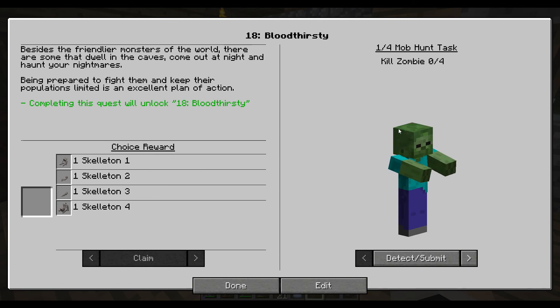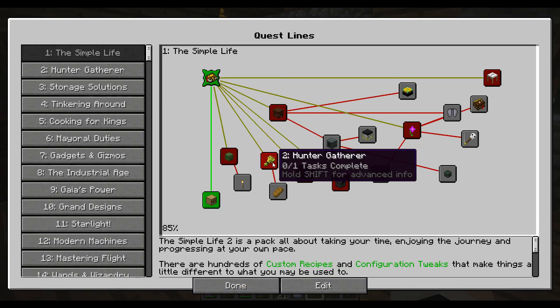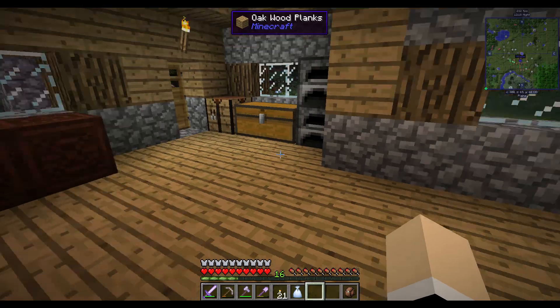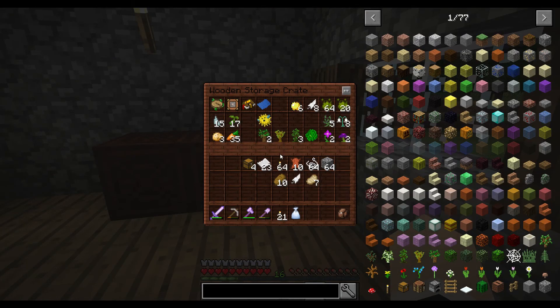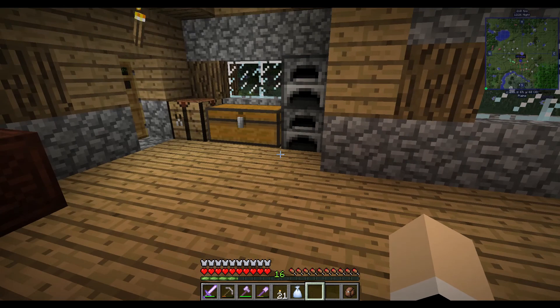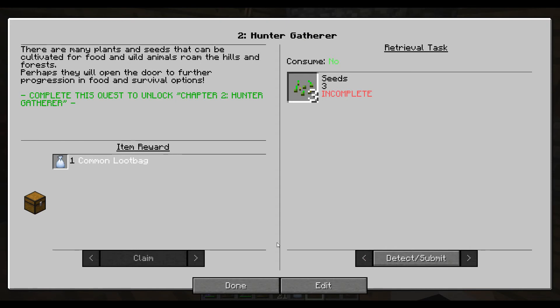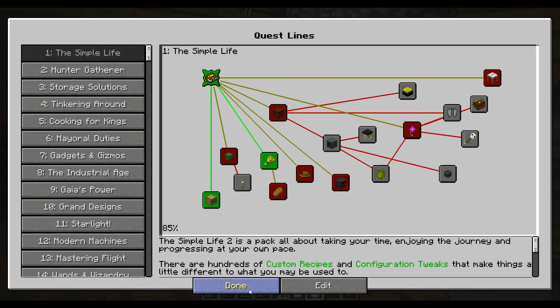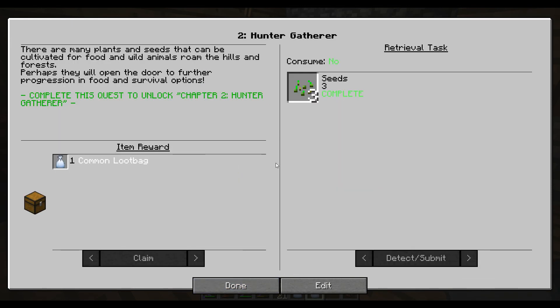Bloodthirsty we cannot do because we're playing on peaceful — I guess that's where the torches are. We need three seeds. We have a lot of seeds because I broke all the grass around the village. There are many plants and seeds that can be cultivated for food, and wild animals roam the hills and forests — perhaps they'll open the door to further progression and food and survival options.